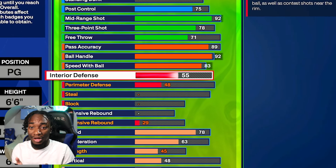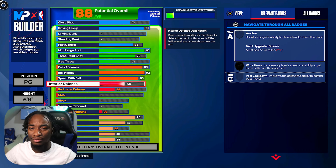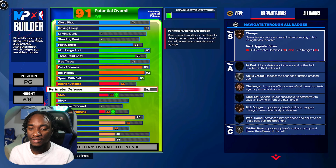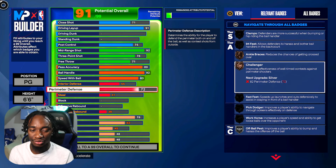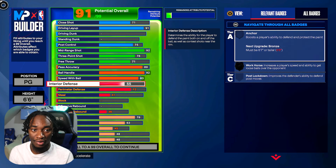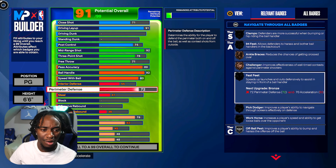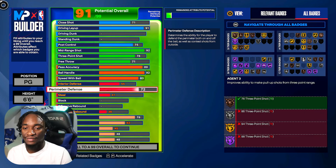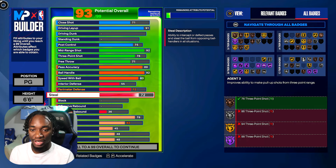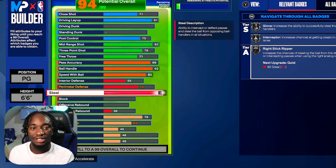For interior defense, 55 — that just allows us to get shot contesting in the paint. We're 6'6, by the way, so if you go with the 6'10 wingspan version you're even better off. Hands up a lot and small guards won't be able to drive. For perimeter defense, I went to 72 — that allows us to hit thresholds for badges like Challenger and Ankle Braces. We also get Workhorse when we upgrade our stamina, and Fast Feet speed as well.